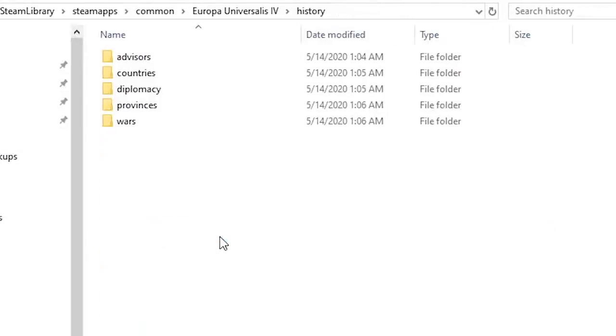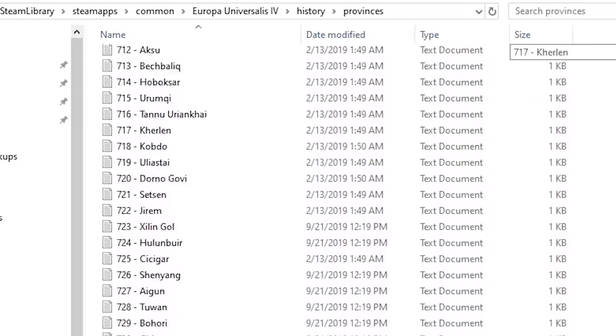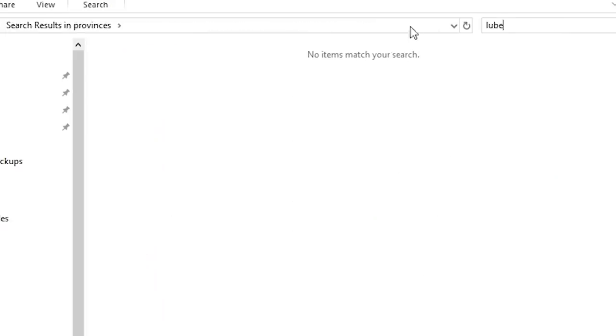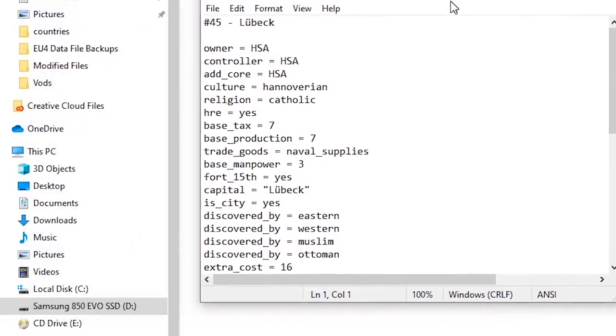Moving on to province manipulation, we go back into the History folder and then into the Provinces folder. Here you'll see every province in the game organized by their province ID. This time we'll do a search for Lubeck and start modifying the document. I did the same trick here — making a separate modified version of the file to paste into the provinces folder when the game loads in.